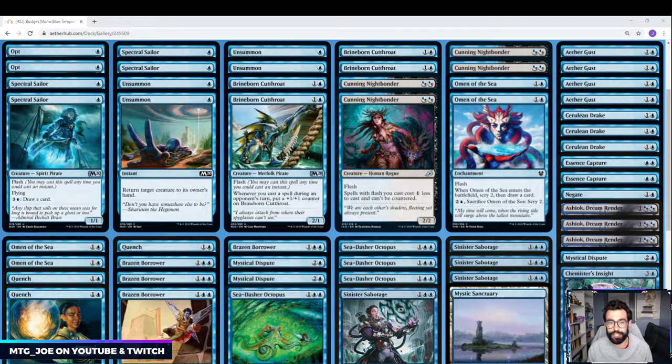Mono Blue Tempo Flash. The full 75 is only 4 rare wildcards and 4 mythic wildcards, so relatively cheap. It can transform into blue-black flash, green-blue flash, or blue-white flash if you want to play more of that kind of game. It's a good shell that will allow you to build out toward that.